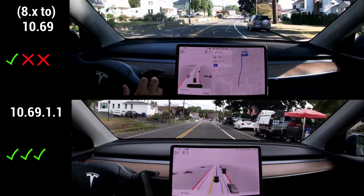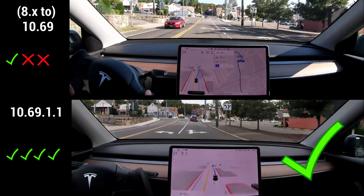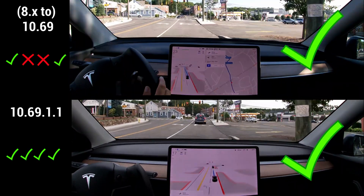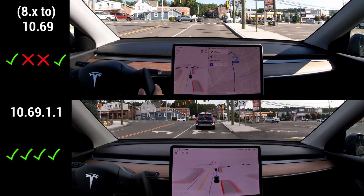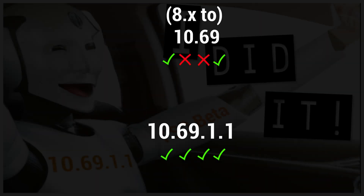Last one — again, at the bottom, the latest version immediately goes into the right lane, whereas the previous version would still wait a little bit and only then switch lanes. That's another improvement, especially if there are cars waiting at that stop: the earlier you get into that lane, the better.